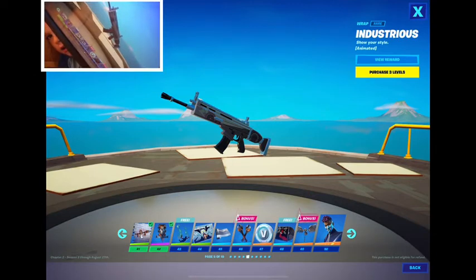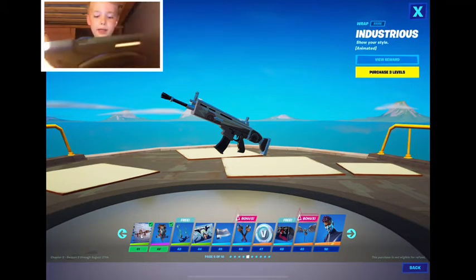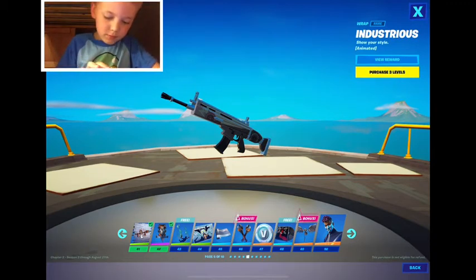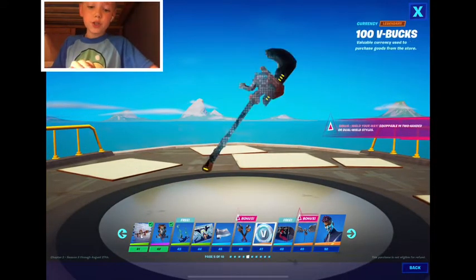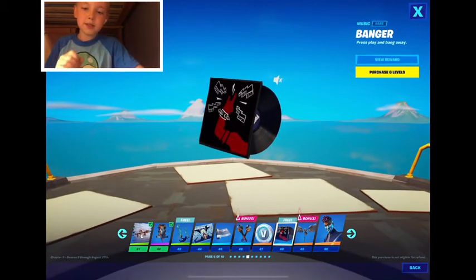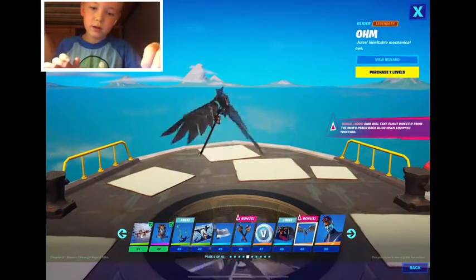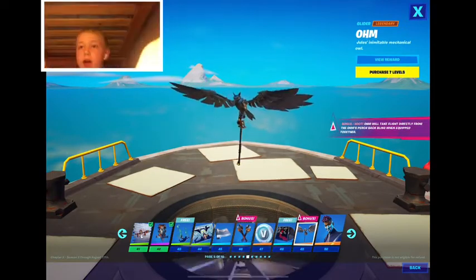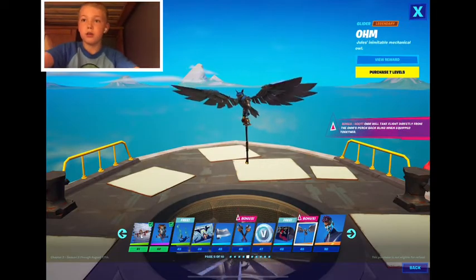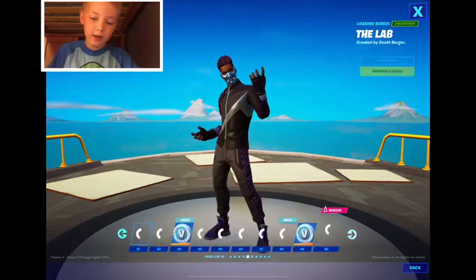Like gears on there. The Wrencher's pickaxe, a hundred V-Bucks, banger music. The Oma glider — I'm just gonna call it the owl glider. An extra style for the fade at level 50.